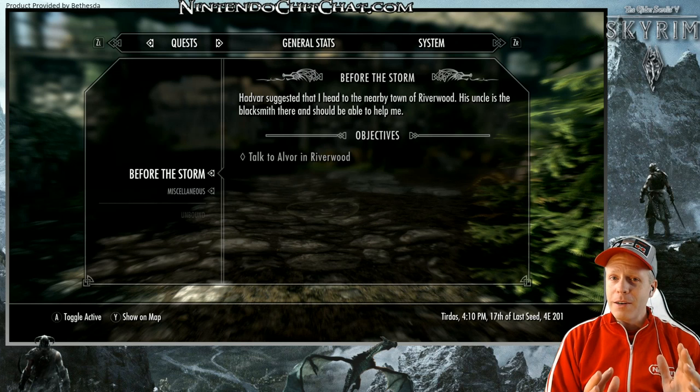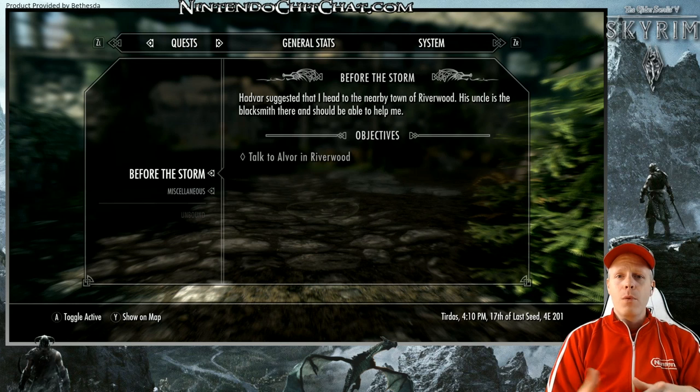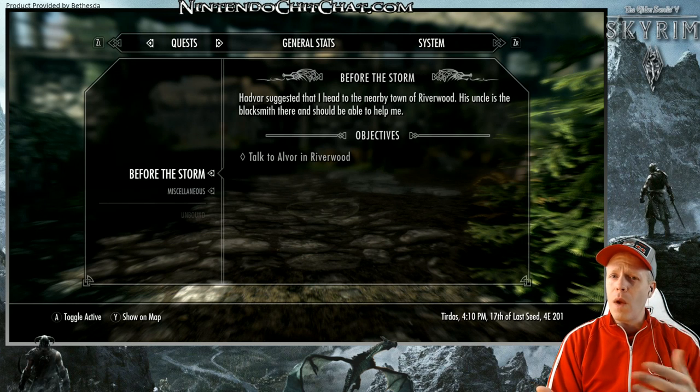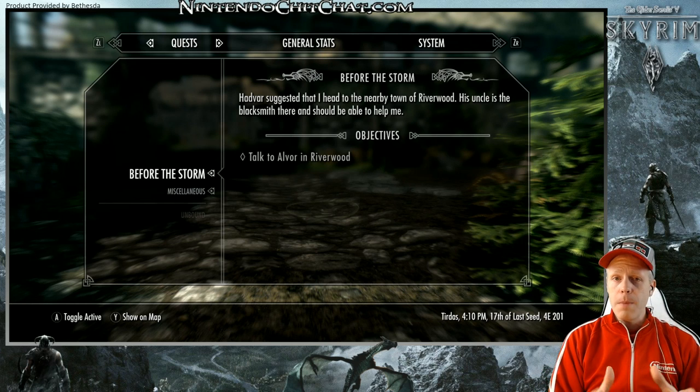You're not guaranteed to get those right away, so keep that in mind. But also, the other Amiibo will give you chests of loot, such as maybe food items, maybe some smaller weapons, maybe some gold or potions, and things of that nature too. So keep that in mind when you scan your Amiibo into the game.